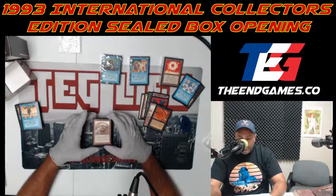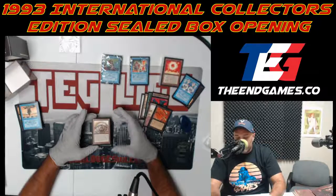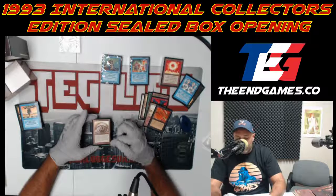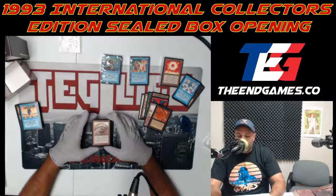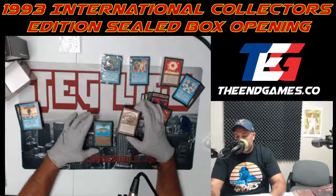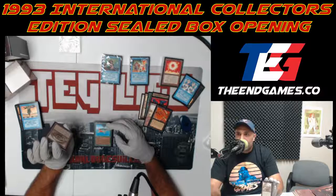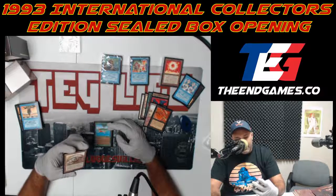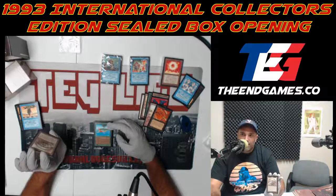Cyclopean Tomb — kind of funky. It makes a non-swamp land into a swamp during your upkeep, and that lasts as long as this thing sticks around. But if it's destroyed, you remove one of those tokens during each of your upkeeps, returning that land to its original nature — so slowly they come back. The art is amazing — it's like a mummy eye or a cyclops eye, and there's some guy coming out of the eyeball. Kind of creepy but wicked art.